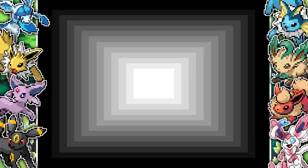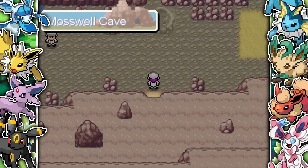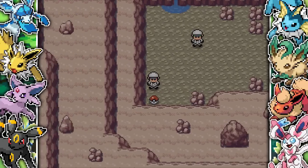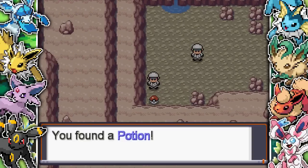Next up, you have to battle a bunch of trainers and you finally get into this cave called Mosswell Cave. There are a couple of grunts already in here. We're trying to find these fossils — that's basically the first mission briefing. I find a potion here.